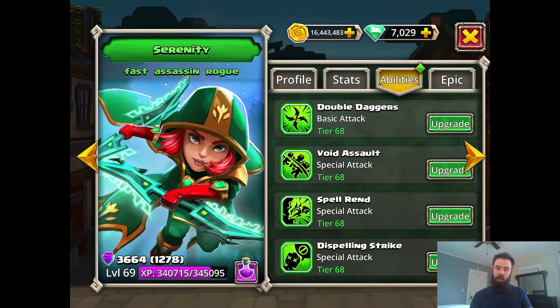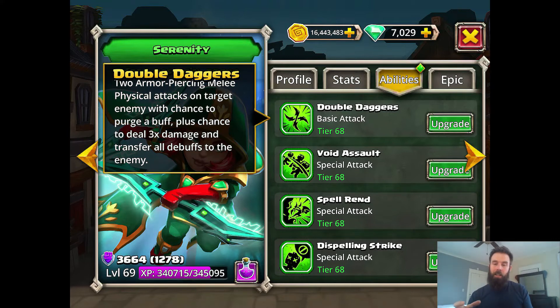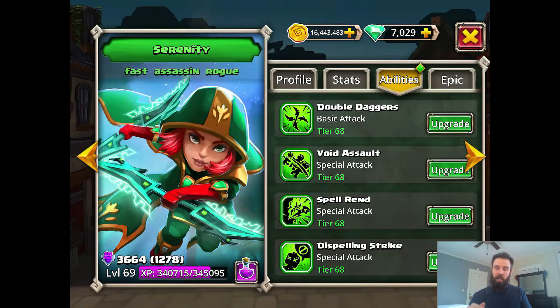Looking at her attacks — Double Daggers. She attacks twice anyway, so she actually does two armor-piercing attacks every time, and has a chance to deal three times damage and transfer all debuffs to the enemy. If you just do normal attacks it's going to be four attacks total. They're lower damage individually, but she has a chance to crit and do times three. Once you get her epic weapon, there are even more chances to do a lot of damage. Even though her base attack is relatively low, you end up doing quite a bit with those four attacks.